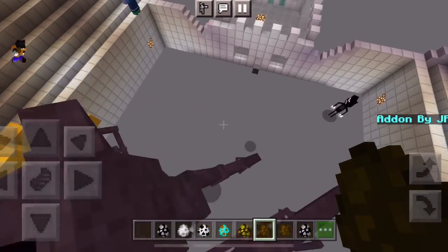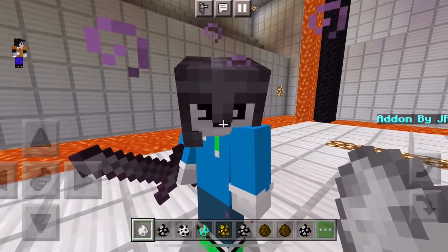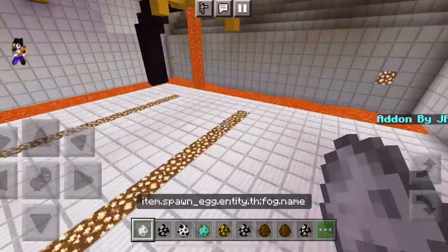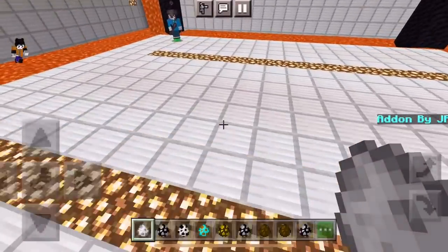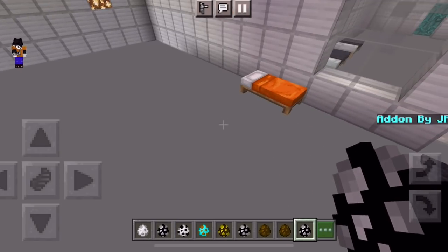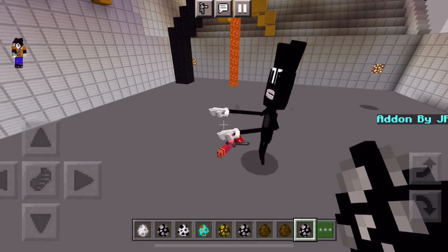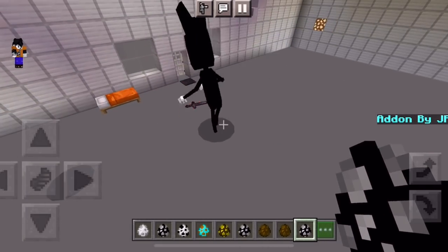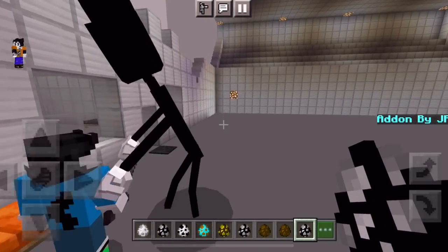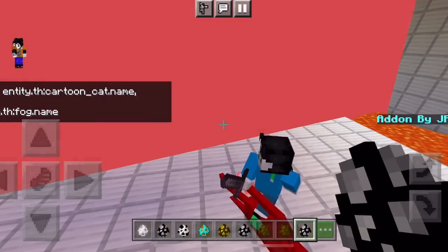Now that we've shown all the mobs, we're going to try to get them to fight. Boris is in survival with a helmet and sword, and I'm in creative with the spawn eggs. We put his bed out here so he doesn't have to walk in every time. First we spawn The Fog for atmosphere, then Boris's first battle is against Cartoon Cat. Boris took a hit — he can't even hit Cartoon Cat. It turns out Cartoon Cat is invincible and one-shots you. Also, The Fog is dead.